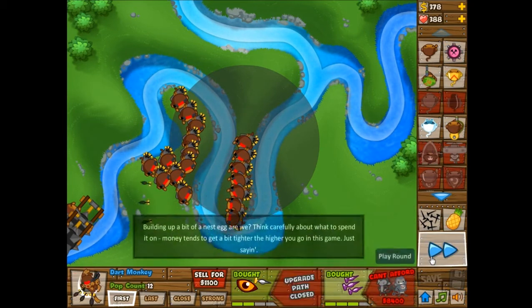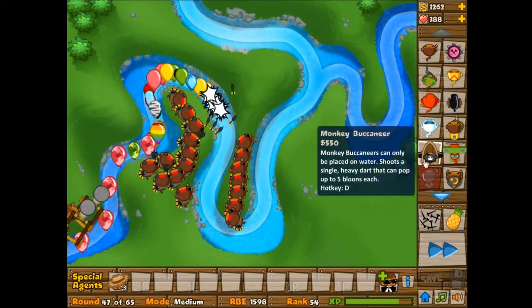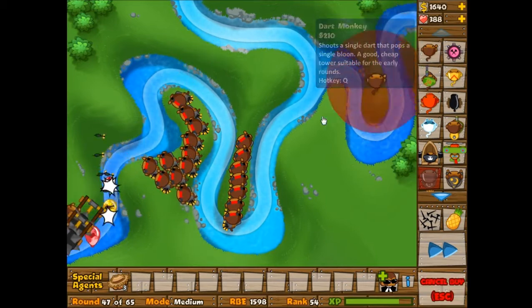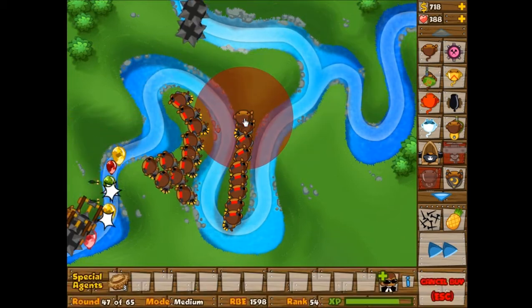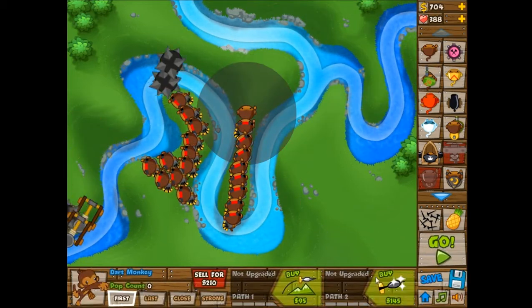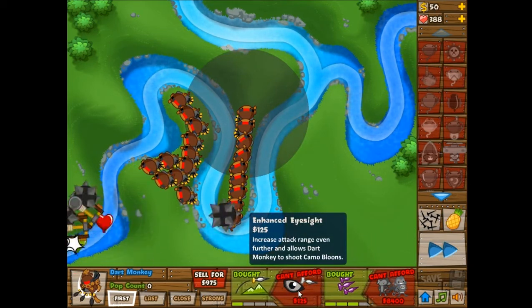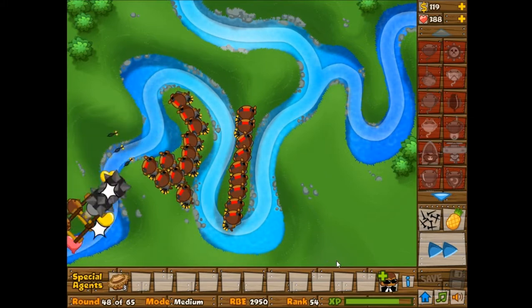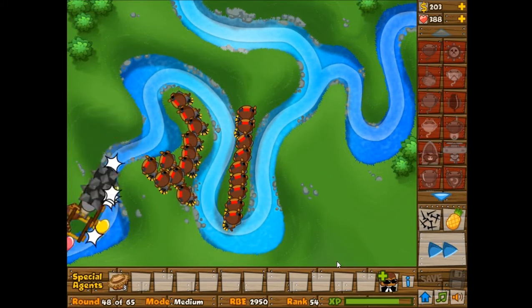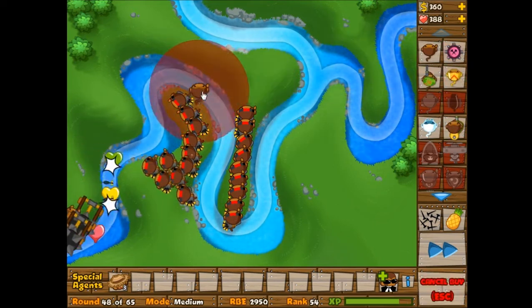Oh wow, they actually did make it — that's pretty awesome! I was thinking I could probably put down some road spikes if I needed to, but apparently I did not need to. I'm pretty sure this isn't going to be enough to defeat a MOAB, but hopefully with some more dart monkeys I might actually be able to do this. I was actually not expecting it to destroy the MOAB that quickly — or that easily. So with more dart monkeys, maybe this is possible. Maybe I will beat this on medium with just dart monkeys. I didn't think that was possible. But of course, it's not over yet — can't celebrate too early.